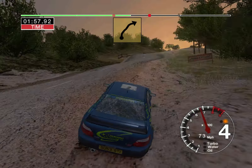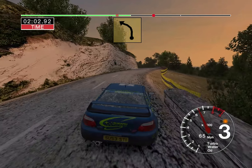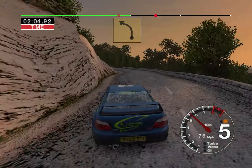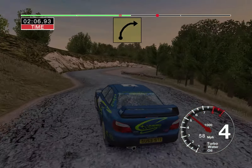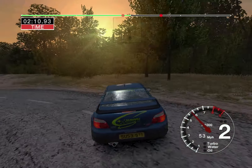Into six right, over bumps. And two left. And six right and long. Six left, tightens to three. And three right, tightens, cut. Rock outside. And six left. And three right. And long. And long, three left, over crest.